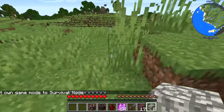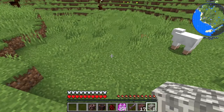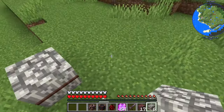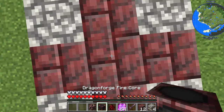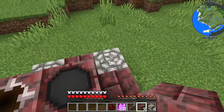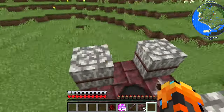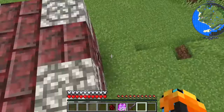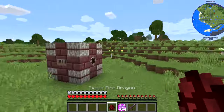So let's do this. Make sure you don't misplace this stuff. Now you put in the core and the aperture, then you place these dragon bone blocks, then after that put in these, and then we made a dragon forge.